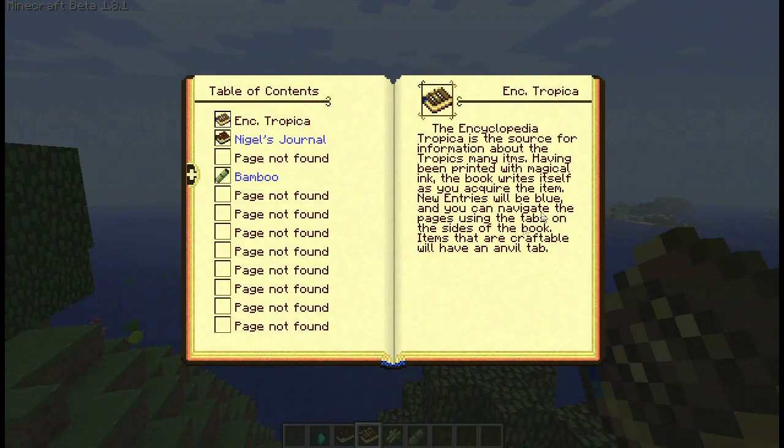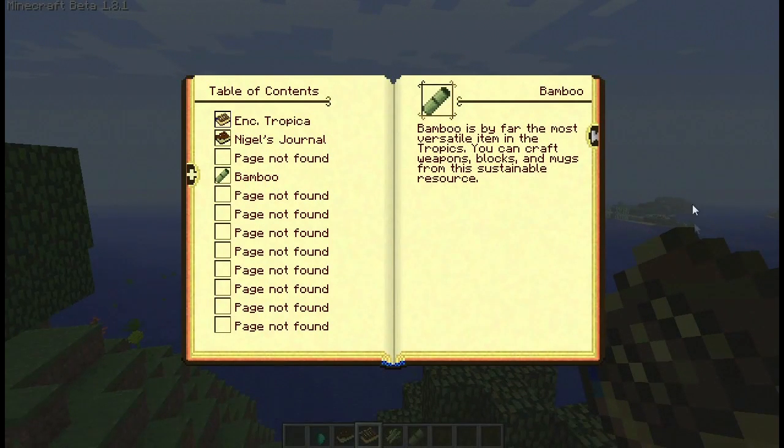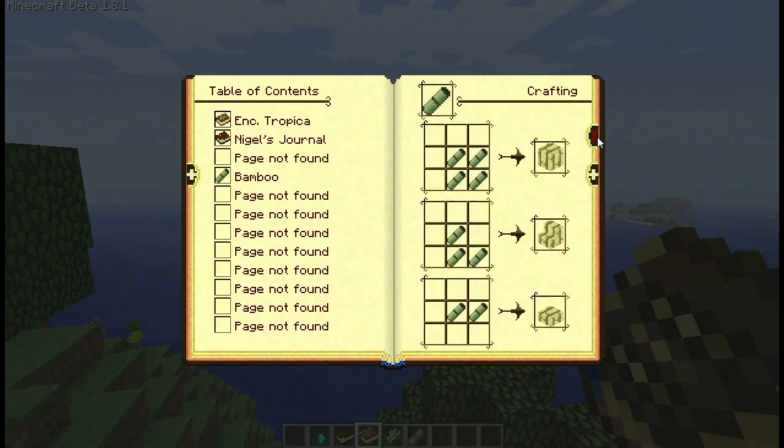And if you click on them, there's all sorts of stuff that you can read. And for items that are craftable, if you click on the anvil on the side, it will give you all the recipes. And then you can go through and it'll tell you with tooltips and all that other fun stuff.